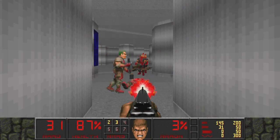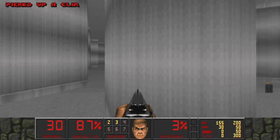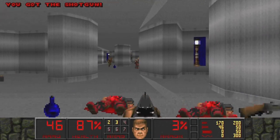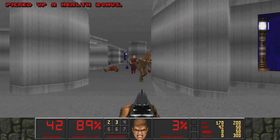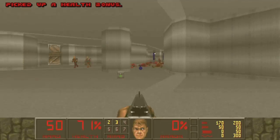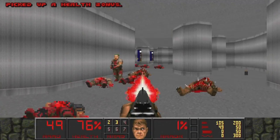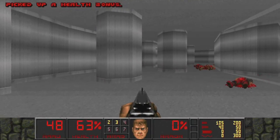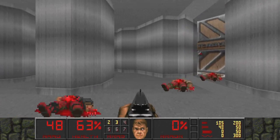Unlike map one, this one actually gives you health so this one should be considerably easier as we wander our way through. Items are gonna be something we're very careful of because if you see on the ground there are little health bonuses scattered all over the place, so that's gonna be extremely easy to end up missing one or two. Basically just scour everything.